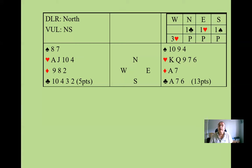Looking at both hands together, we're going to lose two spades, a diamond, and two clubs — probably just making eight tricks, going down one in three hearts. But that's better than letting the opponents make something, as they have a good fit in spades and may find it hard to outbid three hearts.